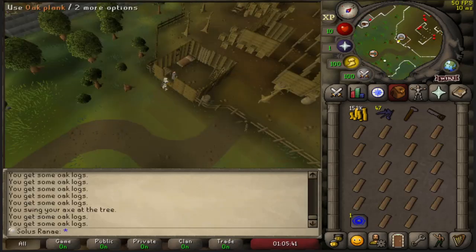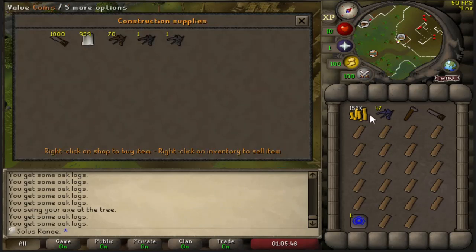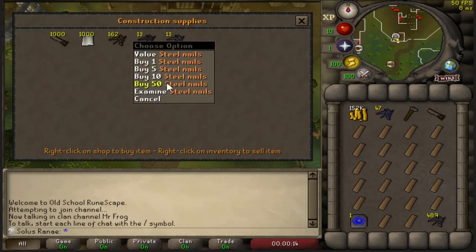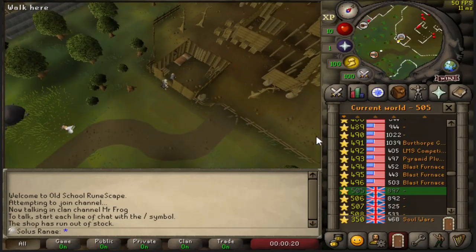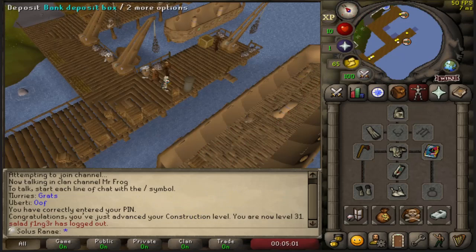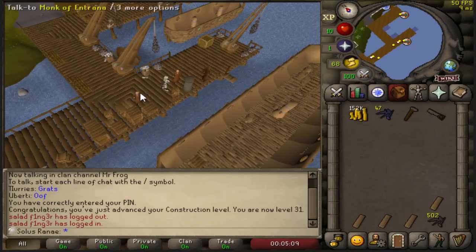Grabbing the last of the oak planks. I'm also buying a whole load of steel nails for the next method. I don't think 47 mithril nails will cover it. It seems people are buying out the nails in this shop, so I'm hopping worlds to get a couple hundred steel nails. I decided to get 500, probably way more than I need but this took a very long time - I didn't realise the nails were so contested. Since this method involves going to Entrana, I'll lose the bronze axe as I can't take any weapon in there. Not sure about the Chronicle - we shall find out.